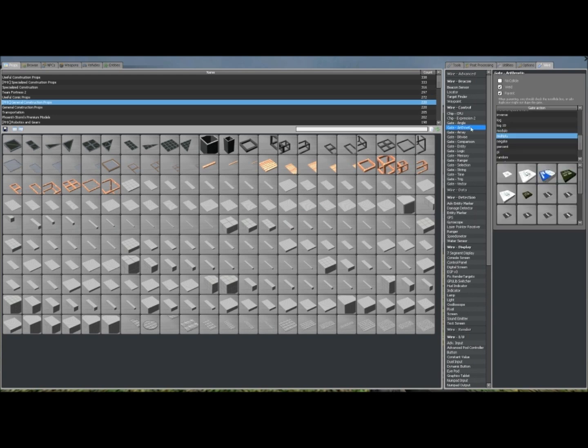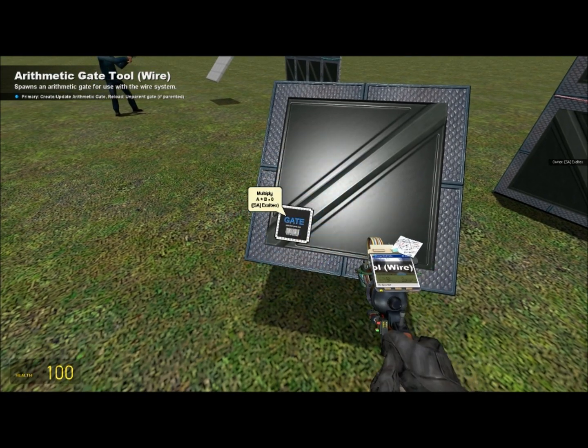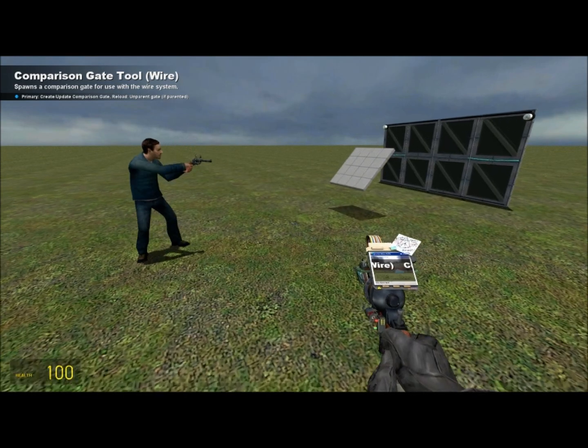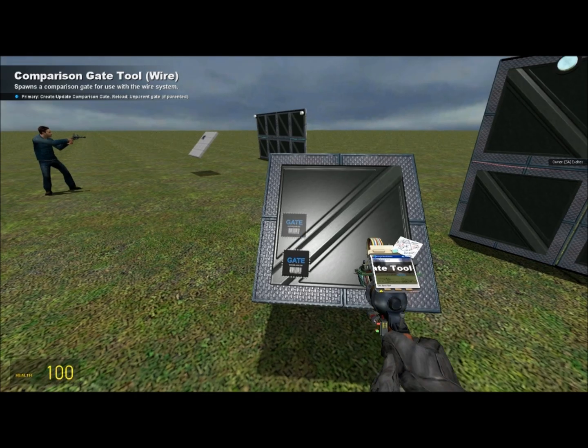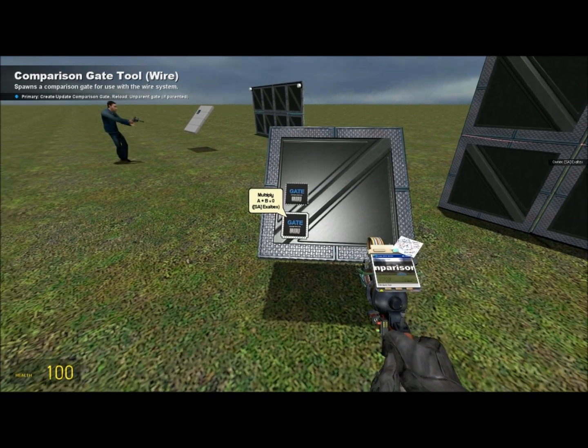Let's start with spawning a gate arithmetic multiply chip. We'll spawn that anywhere — it doesn't matter. Then we're going to spawn a gate comparison greater than chip, and you'll put that right above it, wherever you want.